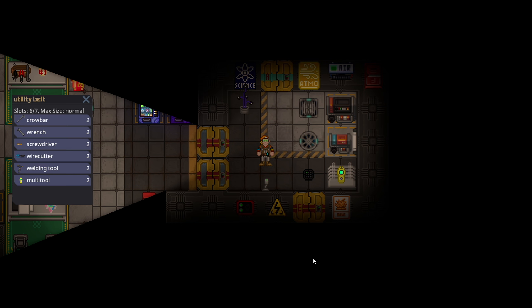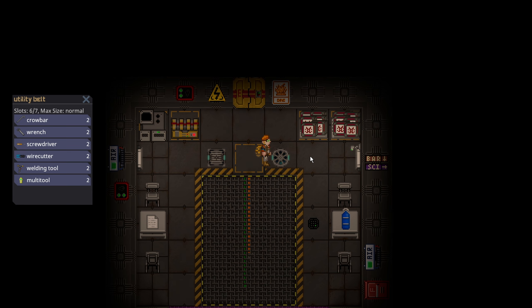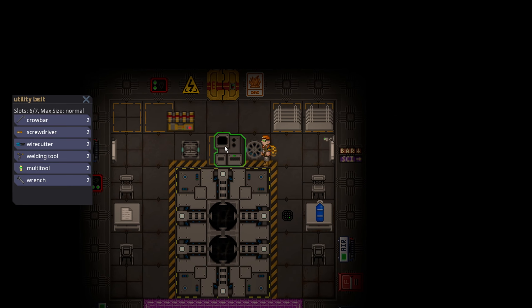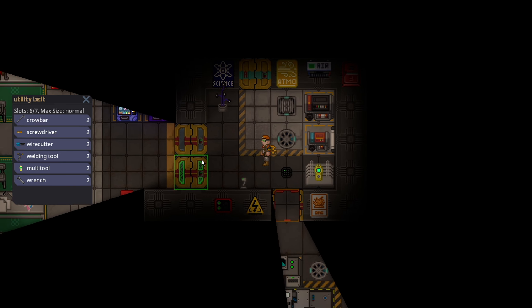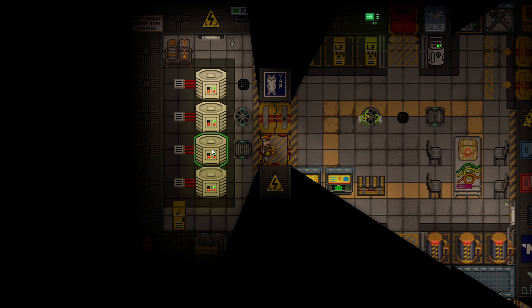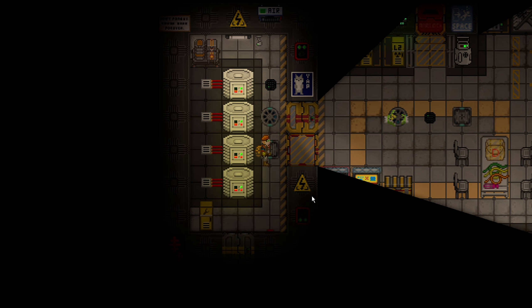I'm making this video to explain how to fix the problem. Core Station only has 12 AME parts, which means you can only have a 2-core AME with this setup. This is not enough to actually power the whole station. I immediately built the AME on round start, wrenching it in place, and even so the SMESs have drained to almost half. The AME on this station is not adequate enough to power the whole station, so you must set up the Singularity round start.